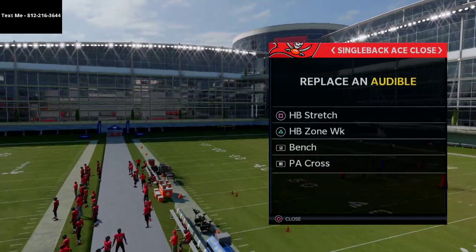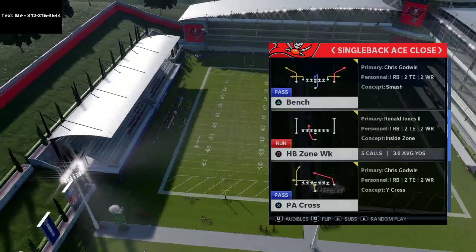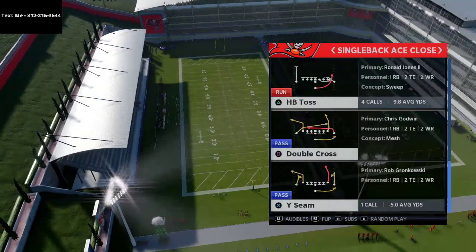The plays you're going to want to set for this are the halfback stretch, the halfback zone weak, the bench, and the PA cross. I also want to show you the halfback toss as well.